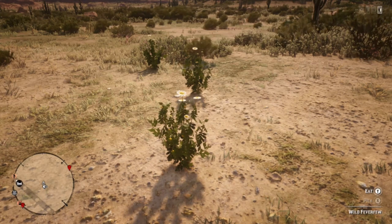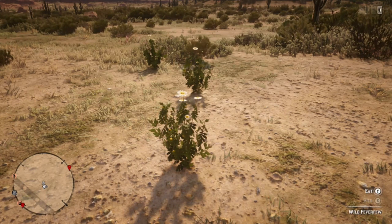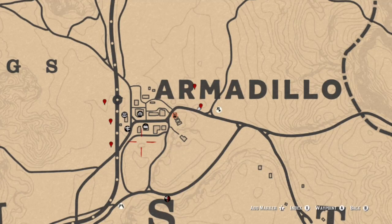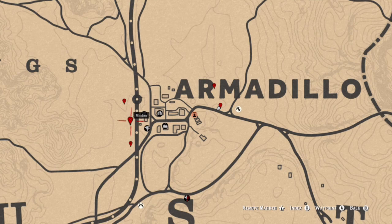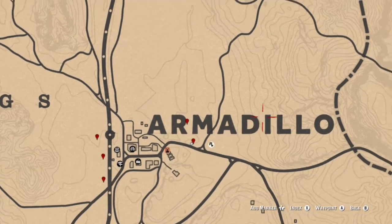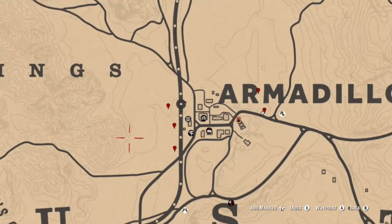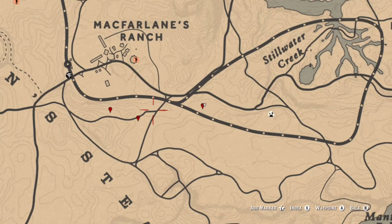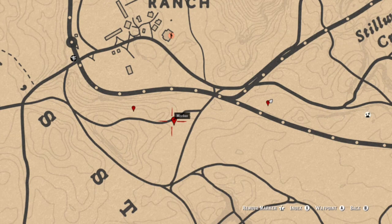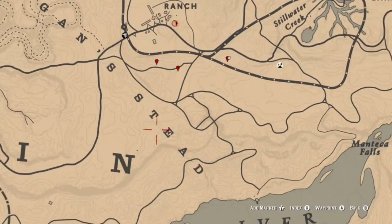For wild feverfew, you can find these in a couple of different locations. We're going to show some areas in Armadillo as well as McFarland Ranch. Over here in Armadillo, you can find a couple of different spots along the train tracks — there are more locations in this area as well. You only need to barely visit two of these spots to get all five flowers and complete that challenge. Here are some locations in McFarland Ranch as well — three locations, but there are plenty more as you go further south into the hills. Just visit two of these and you should be good to go.